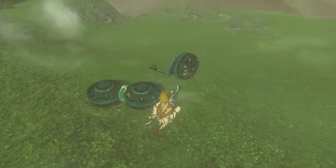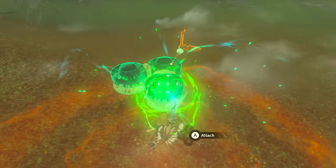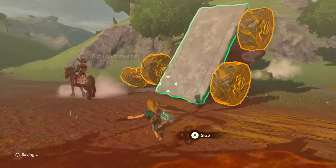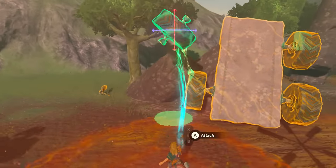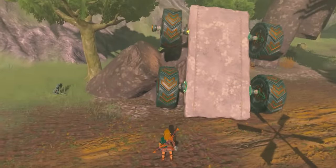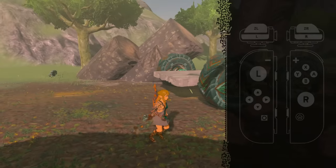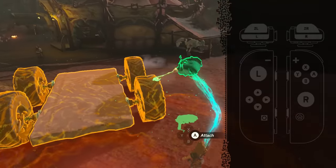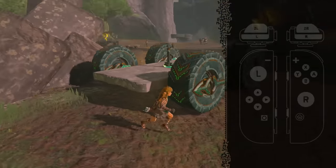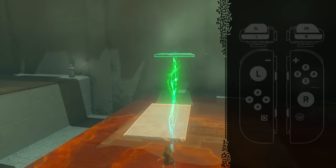Ultra Hand is perhaps Link's most powerful new ability, and works like a souped-up version of Magnesis, a Sheikah rune from Breath of the Wild. With it, he can pick up almost anything around him, rotate it in 3D, and stick it to another object. Rotating pieces and building with Ultra Hand can seem a bit tedious at the beginning, but one tip that's been a huge timesaver: you can automatically flatten whatever object you're holding by just pressing the ZL trigger once. This makes rotating pieces so much quicker, and I wish the game made this trick clearer for new players.